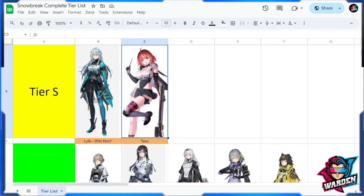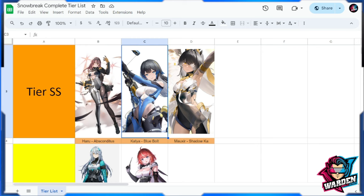Next up is Haru Absconditus for Tier SS. She's the greatest mob sweeper in the game — I cannot think of anybody close to her at this point. She has very good damage with her pistol, and I suggest you build her if you have her right now.